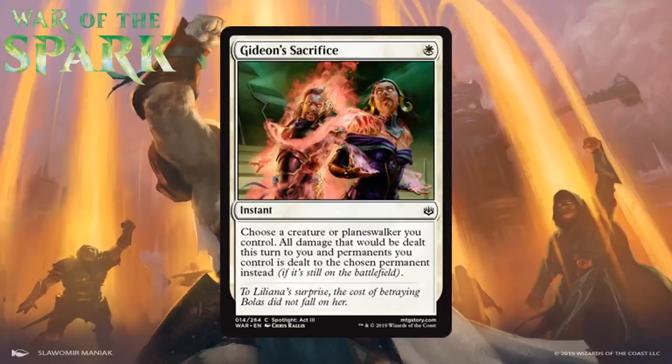Next, we have Gideon's Sacrifice, which for one white mana is a common instant. Choose a creature or planeswalker you control — all damage that would be dealt this turn to you and permanents you control is dealt to that chosen permanent instead. I know this card's important lore-wise, but it's pretty bad limited-wise. Effects like this can be great, but you have to consider how frequently things align for it to work out. It's insanely situational — basically a fog that makes you kill one of your creatures. A lot of the times you'll just be two-for-one-ing yourself, and I think that makes this an F.